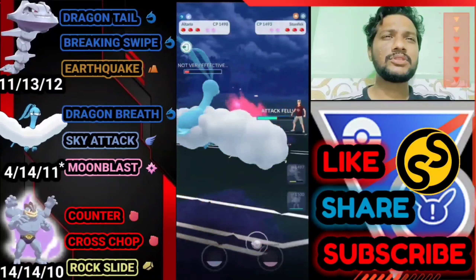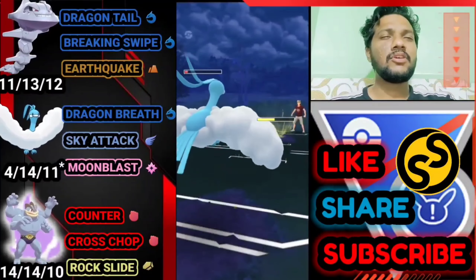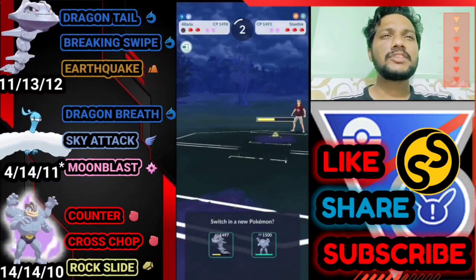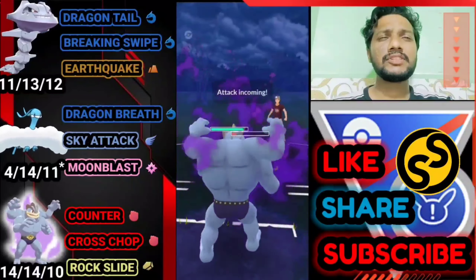We still have to do some damage. Sky Attack does some but he has a Rock Slide ready so I'm going to let go of Altaria and bring out Machamp, because Galarian Stunkfish is weak to Fighting and Machamp can do some damage. Let's finish Stunkfish first with Machamp.